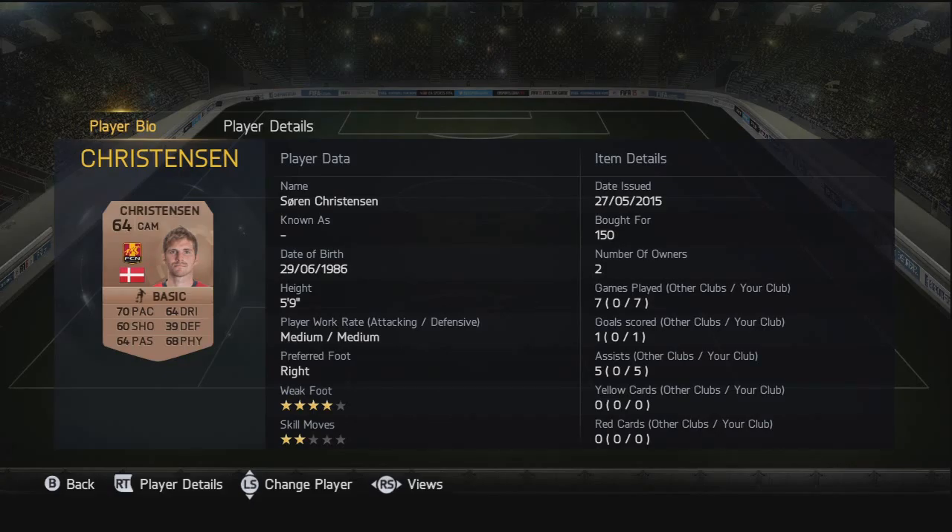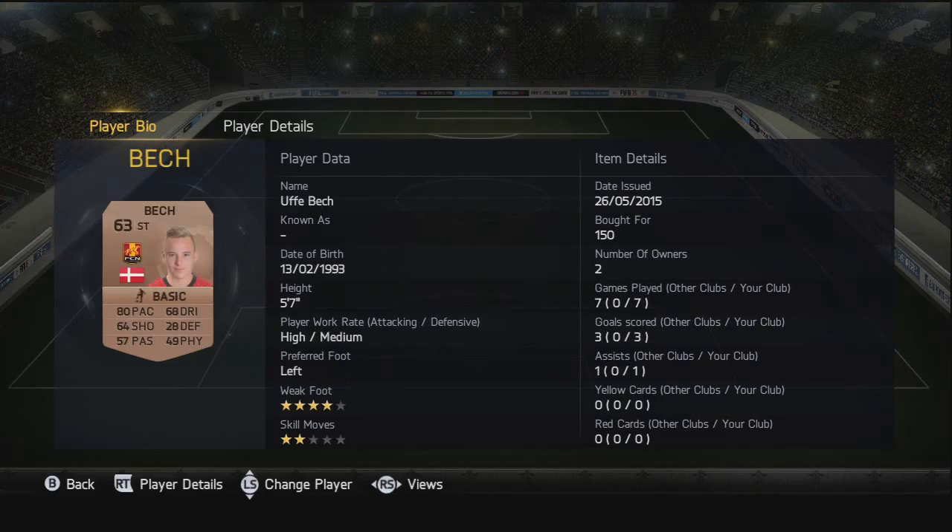Moving on to the CAM, we have Christensen - pretty nice card. Considering he's a non-rare: 70 pace, 60 shooting, 64 passing, 64 dribbling, and 68 physical. Four-star weak foot, but the only thing is he's only got two-star skill moves. He got five assists and one goal as well.